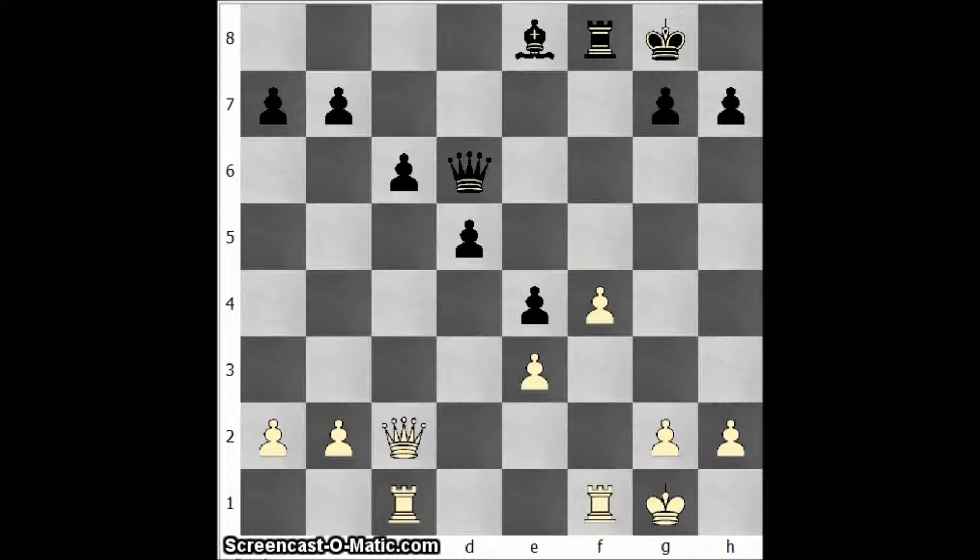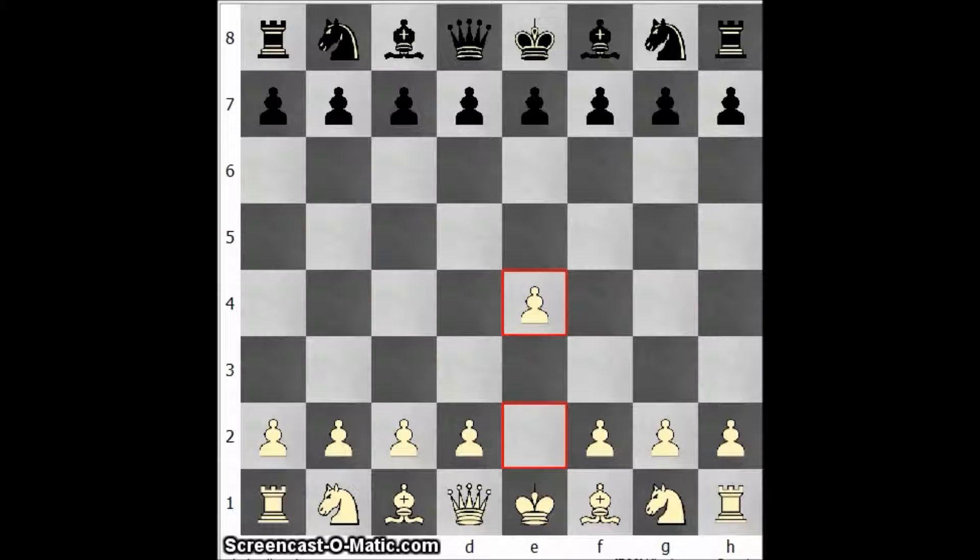For example, here is a famous opening. White starts with e4, Black replies with c5 — the Sicilian — and White plays d4. Black takes on d4, and now White plays d3, so White is temporarily down in material but gets the pawn back and gains development. I've actually shown this opening in a previous video, I believe in the topic on tempo.